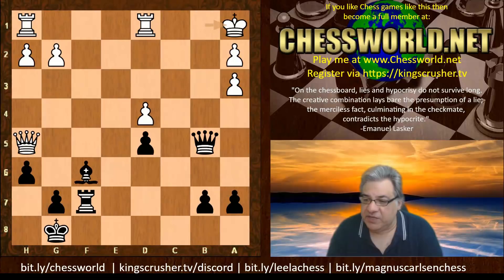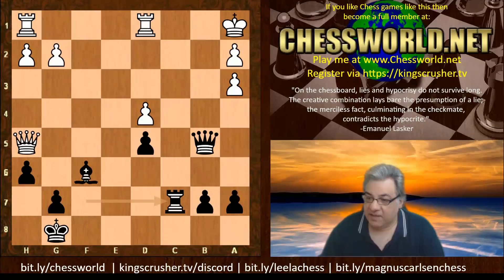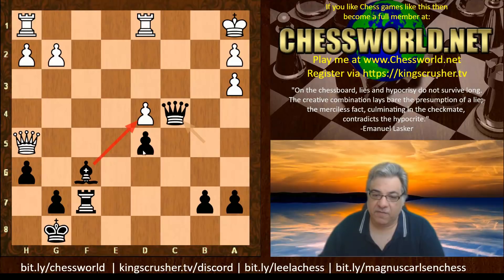Against Queen b6 check, we have Queen takes b5, King a1 - Lasker is in a winning position. But it's his turn to make a mistake - he plays rook c7, which is a mistake. Can you guess the most accurate move here for 200 points? There are two accurate moves that maintain a win. Queen c5 or Queen c4 - with immediate pressure on d4, that bishop without the counterpart.